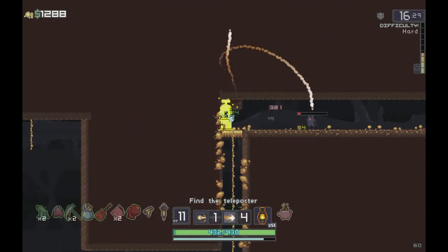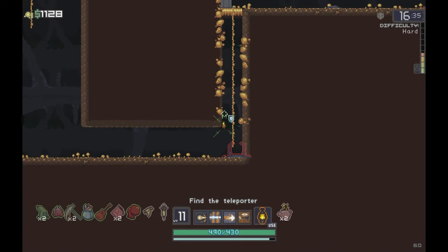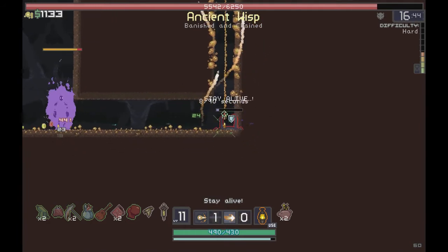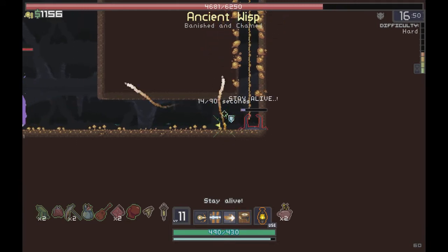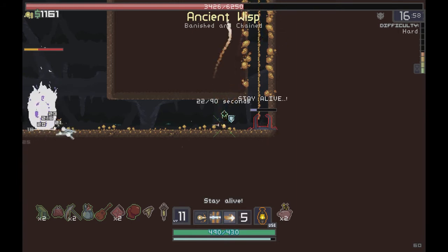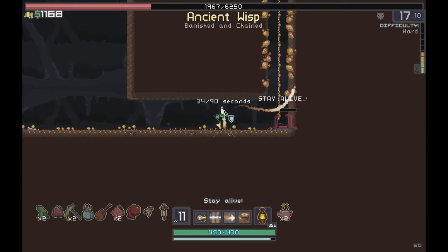Here's the teleporter - let's activate it and send things into crazy mode. Our next boss is the Ancient Wisp. He's affected by our Boxing Glove knockback which is just hilarious - he can't even get close to us. I would normally count that as broken but it's just hilarious. We'll keep him back as much as we can. Only 17 minutes in and difficulty is already at Hard.